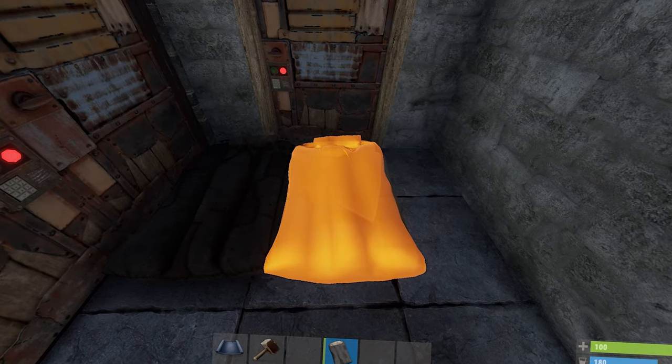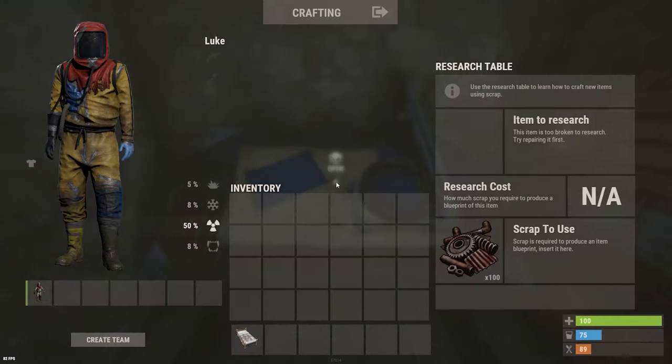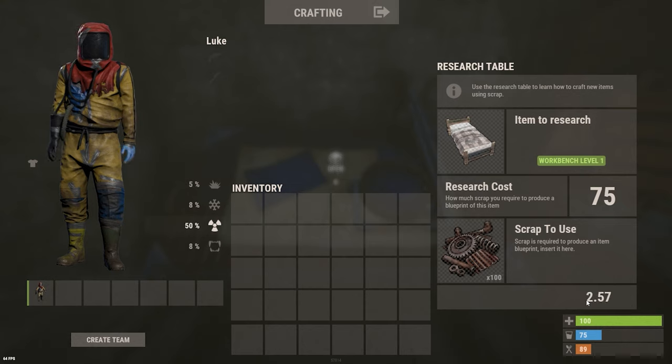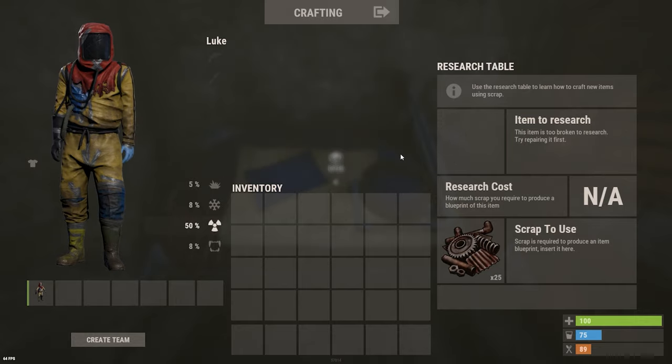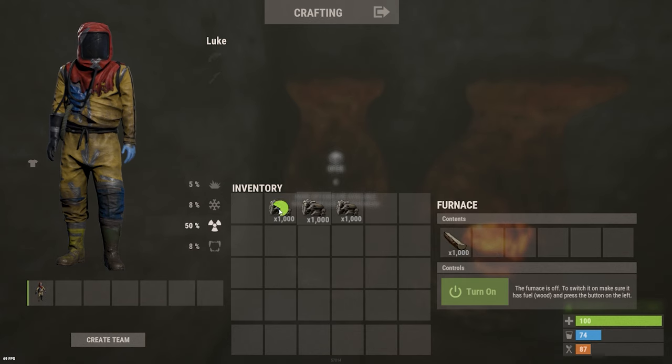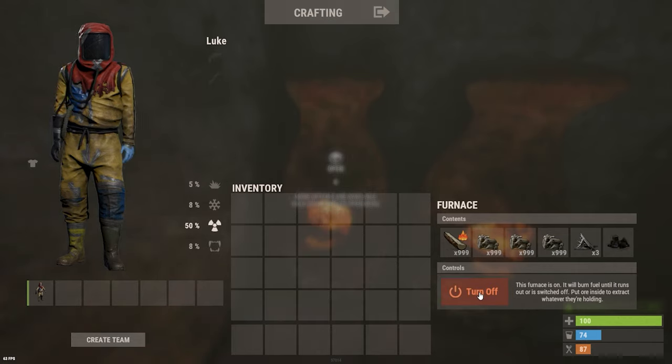Tip 27: When you manage to find a bed in a crate, try to research it ASAP and place it inside your base. It only has a 90-second cooldown instead of the sleeping bag's 300-second cooldown, which will make a drastic difference if you are getting raided. Tip 28: If you can't get your hands on a bed, you can research it through the level 1 workbench's tech tree — it is definitely worth the scrap.